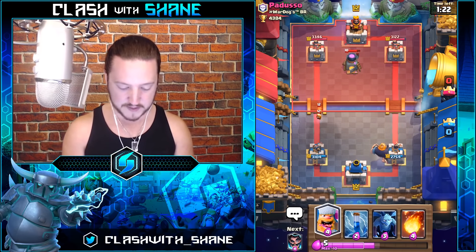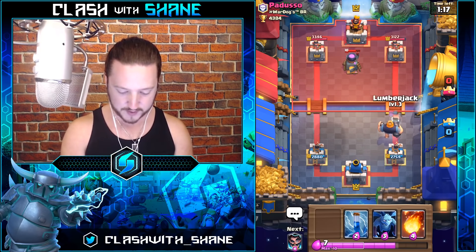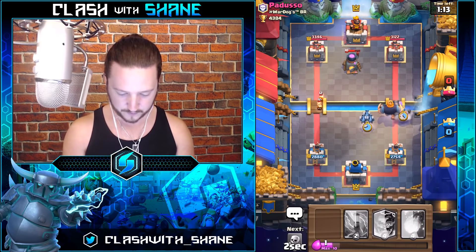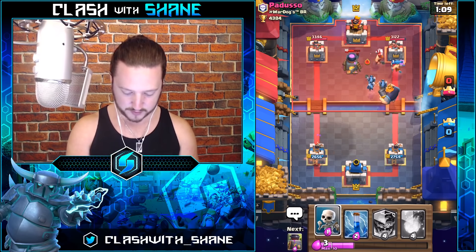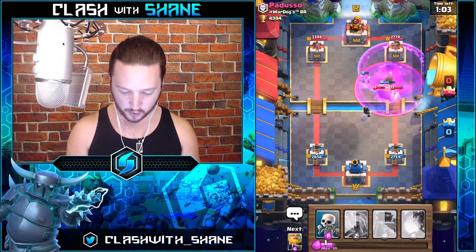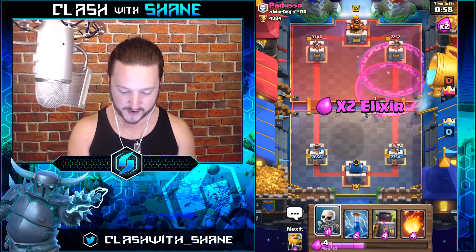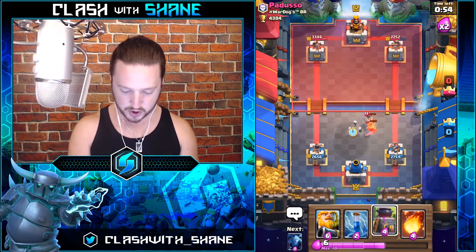He's going to keep his E-Barbs for the Royal Giant defense. Royal Giant push — there we go. Where's your Elite Barbs, sir? Lumberjack right there. Electro Wizard here for his E-Barbs — there they are. Raged Royal Giant doing a fair bit of work, but the raged E-Barbs doing even more work to the Royal Giant — he goes down fast. Skeletons.